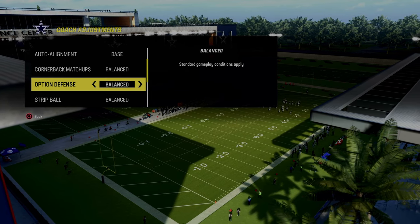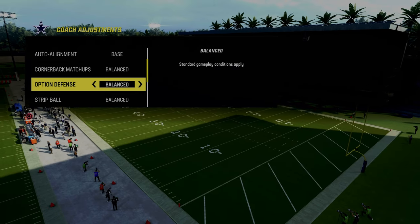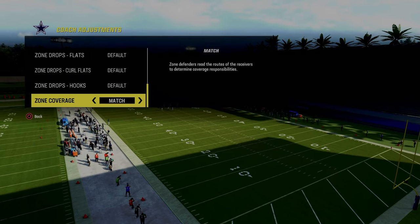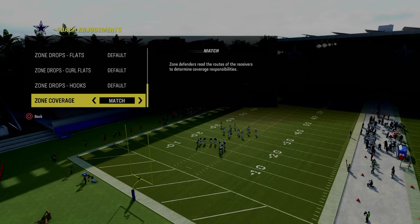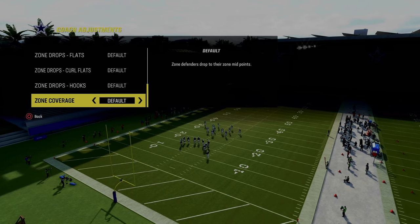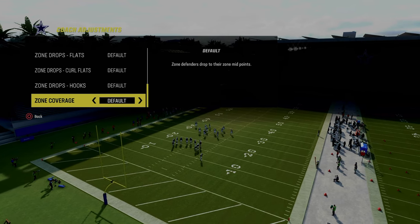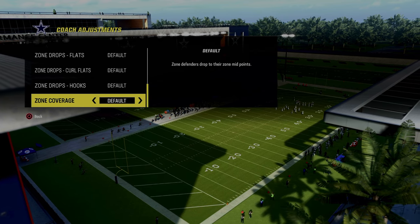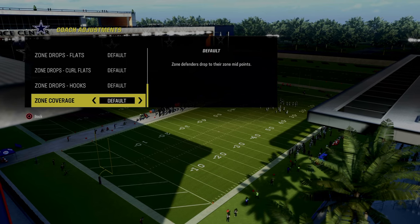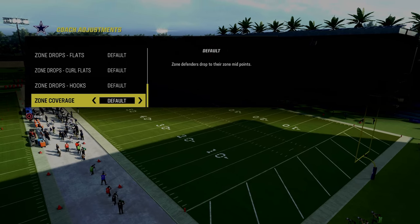For option defense, you can put this on conservative. One last point: in practice mode, the zone coverage is preset to match, but in game it's preset to default. You just want to make sure that this is on default — it makes it simpler and it makes it so that your deep zones won't get burned, even though they're misaligned in a baseline defense.